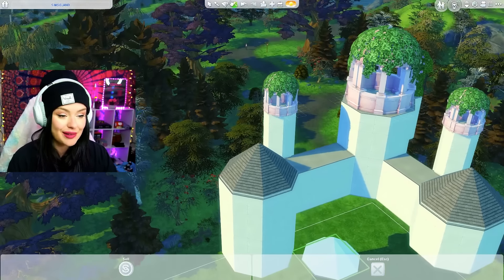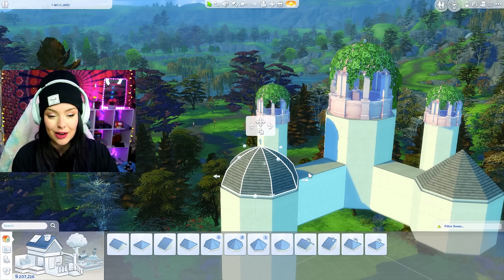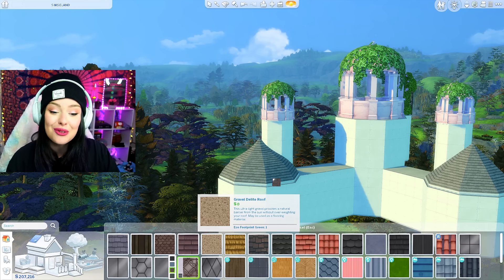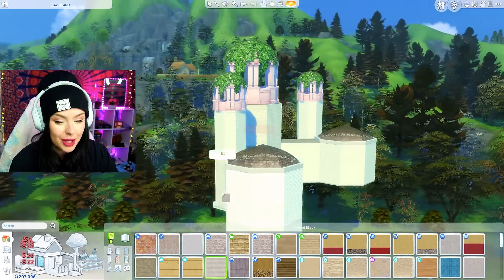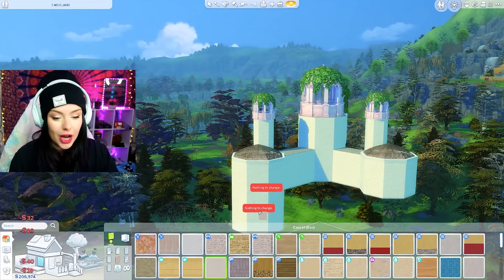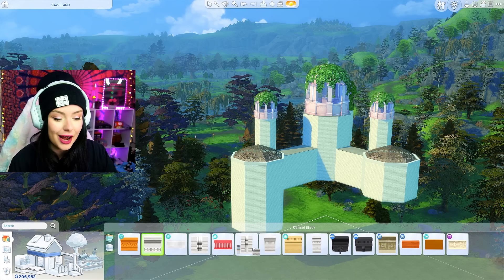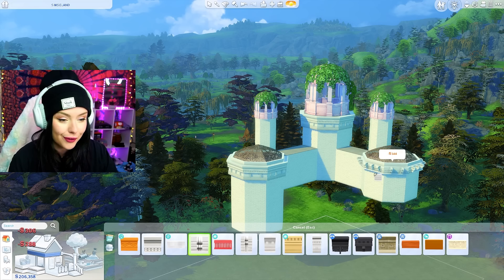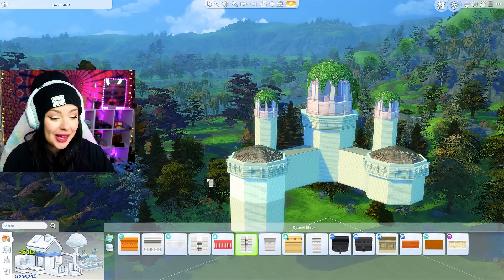I'm going to use these roofing pieces and hold Shift+C on my keyboard to open up extra adjusters and play around with it. The roof paint I'm going to use is from base game. For walls I'm going with a white brick also from base game, and I'm planning on putting a lot of detail onto the exterior. I'm going to use thick trim and play around with different varieties and textures.